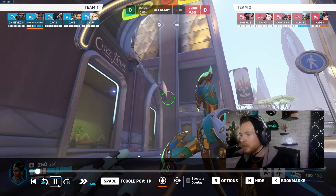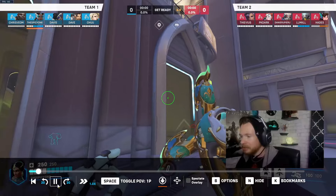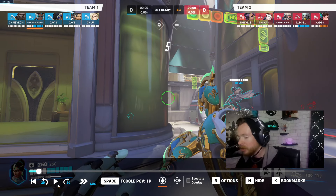Everyone is greeting each other and you're kind of wasting a lot of time here. With Symmetra you also want to set up your teleporter — put yourself in a place where you can attack someone as they're coming around a door or entering a building or a high ground position. Then set up your teleporter so you can teleport to safety if you can't win that duel.